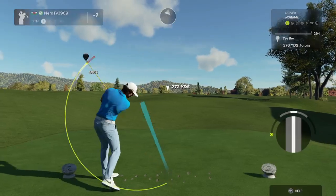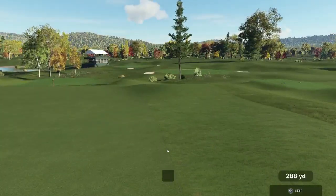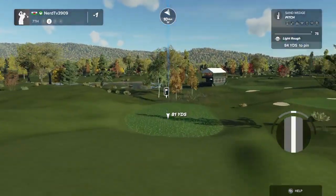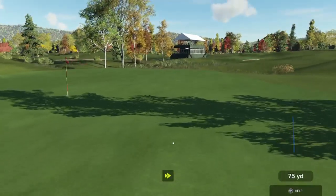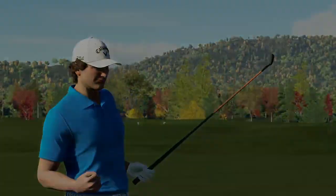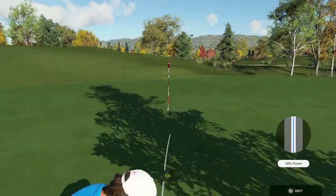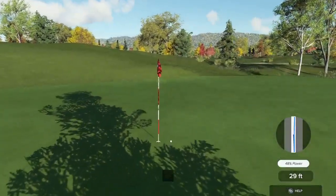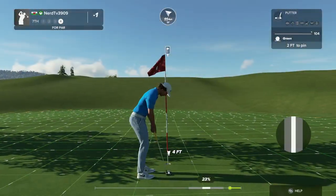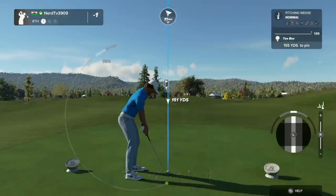On this one the wind has picked up, it's going left to right. That couldn't be what you intended, but we'll deal with it. Well done — here we go, 29 feet from the cup. Went right by. Here we go, par putt, let's do it. All right, you're going to stick right there at one under after that one.